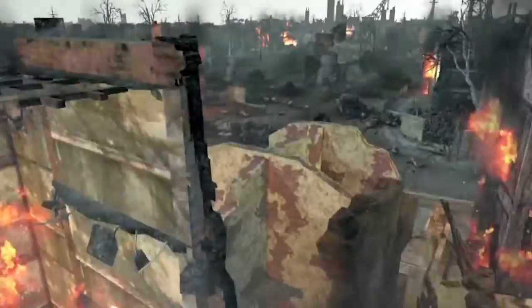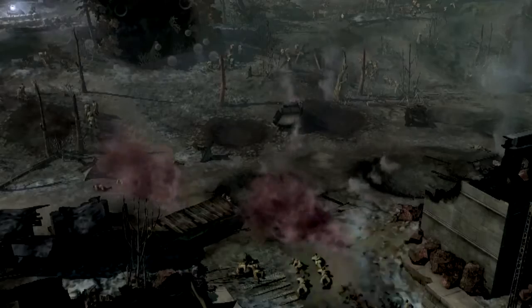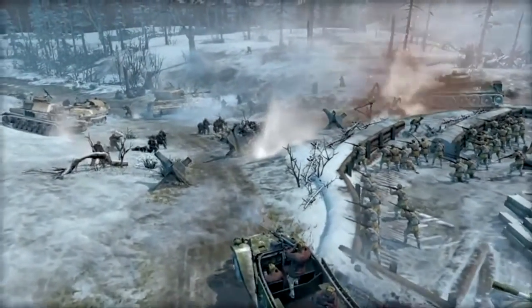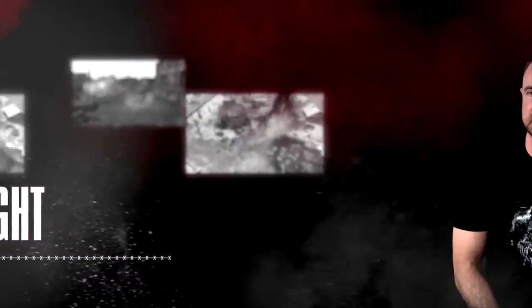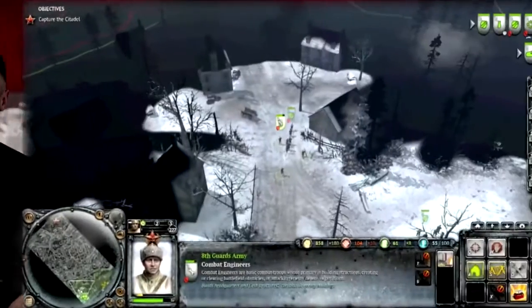In Company of Heroes II, gamers can expect a lot of different things than they would have seen in the first version. The Essence Engine 3.0 is a great engine. One of the things that we wanted to up was the feeling of connecting you to the world. The new line of sight system — we're calling TrueSight in Company of Heroes II — introduces something that we don't think has ever been done quite this way before for RTS.